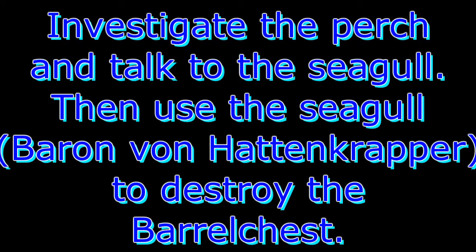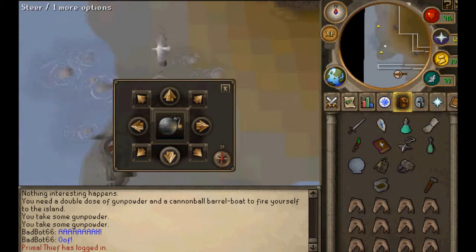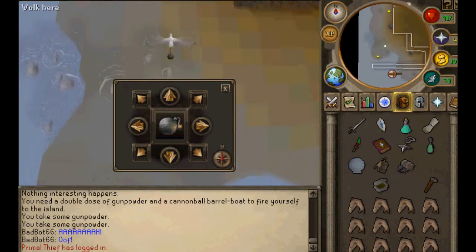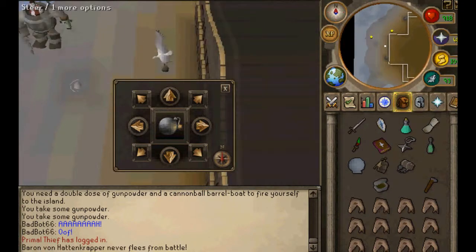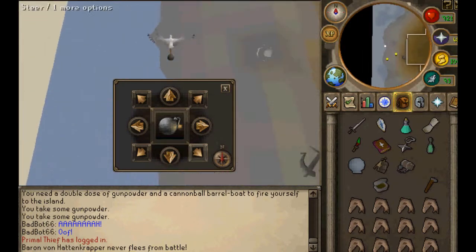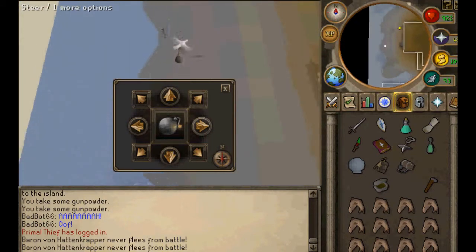Investigate the perch and you'll talk to the seagull you shot at during Rocking Out. His name is Baron von Hackencrapper. You'll play a little minigame where you bomb the barrel chests from above. Just use those controls to steer him — you don't have to constantly press them, he'll just go in that direction — and you can drop the bombs on them. Kind of fun — a giant flying thing called Baron bombing them.